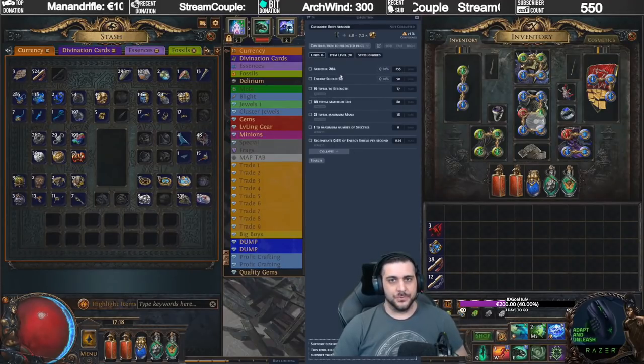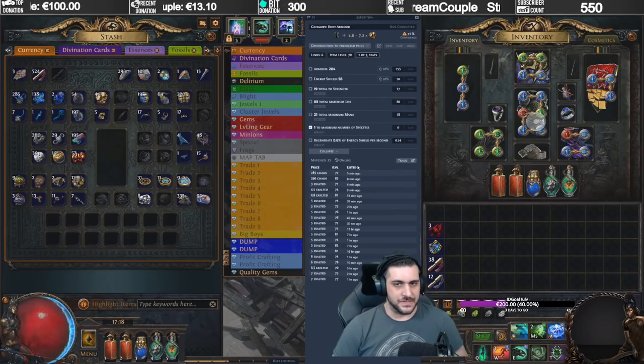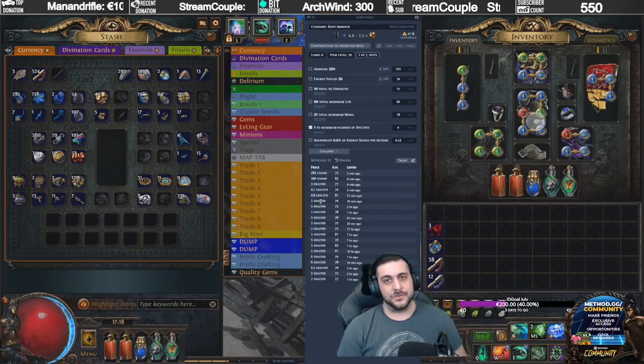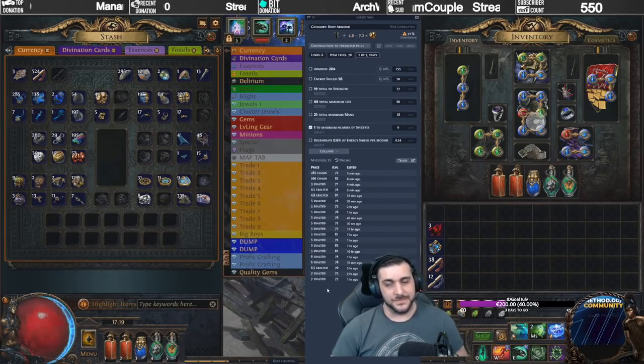Just to show you, without the links, how much a plus one Spectre chest piece actually costs — they're pretty goddamn expensive. But it is one of the most crucial upgrades you do with a Spectre-oriented build, and if you want to go for six links, they're going to skyrocket up in price. Hopefully I'll drop one when we do this video.